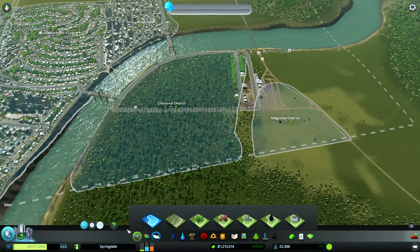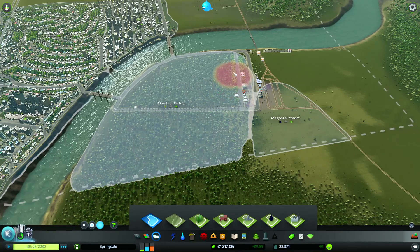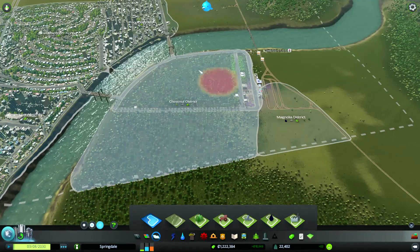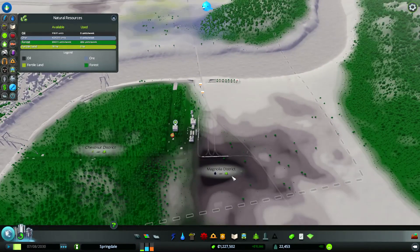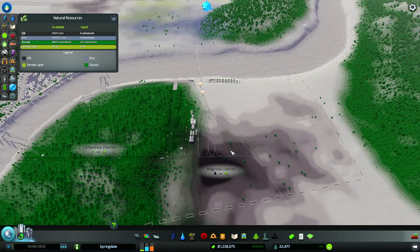These are zoned for forestry. We're just going to extend that zoning up here and those buildings will change over to forestry, which should cut down on a little bit of the pollution. So this area is designated as a district for forestry, and this one is designated for oil — you can see the oil and forest resources on the map, and the green is kind of a dead giveaway. We're going to start up next episode setting up our oil industry. We'll have to trim off a bit of the train tracks, but we'll still have room for it to function. We're going to have oil in them hills, and it'll be fantastic.